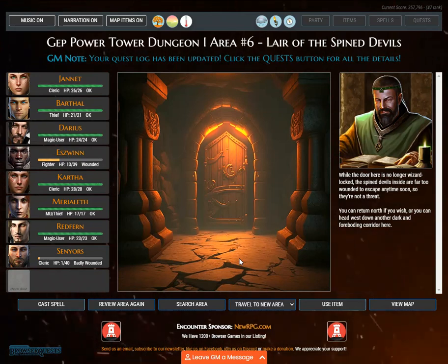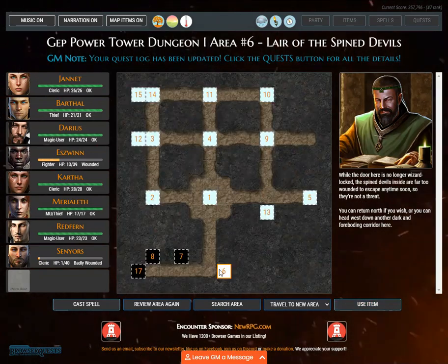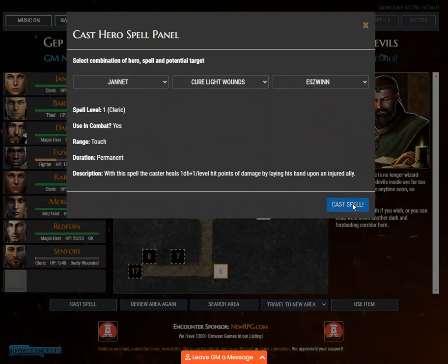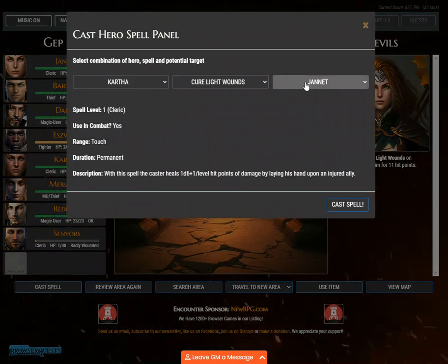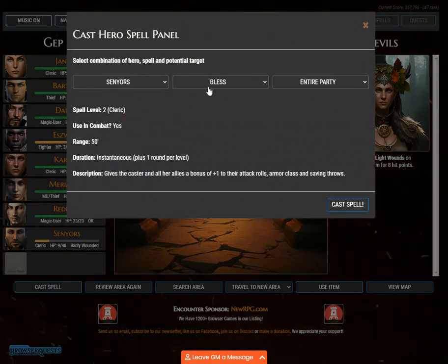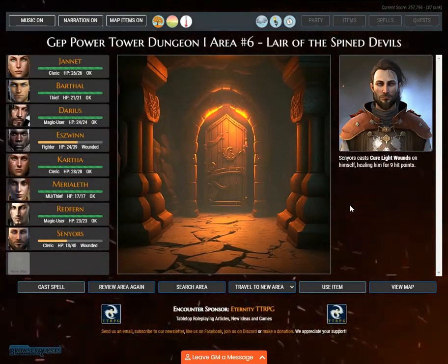Your quest log has been updated. The door here is no longer wizard locked; the spined devils inside are far too wounded to escape anytime soon, so they're not a threat. You can return north or head west down another dark and foreboding corridor. Janet casts Cure Light Wounds on Eswin, healing him for 11 hit points. Kartha casts Cure Light Wounds on Senaiers, healing him for 8 hit points. Senaiers casts Cure Light Wounds on himself, healing him for 9 hit points.